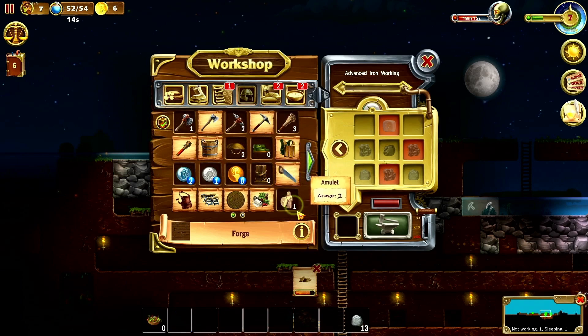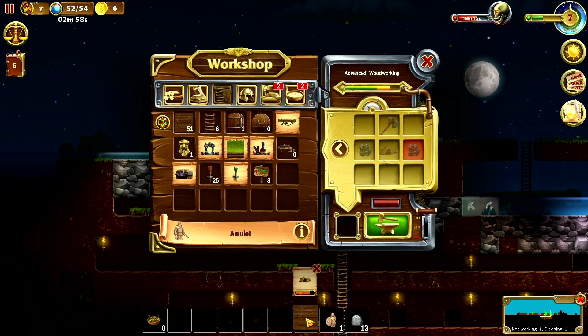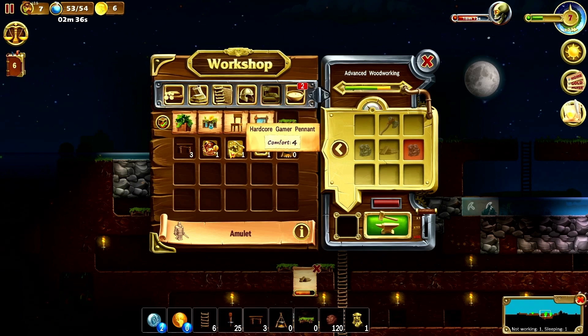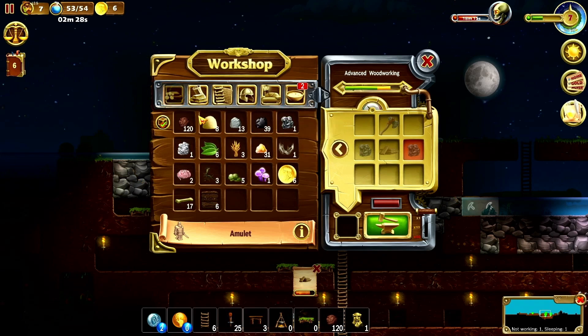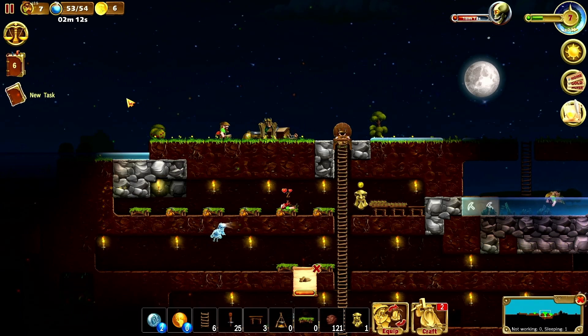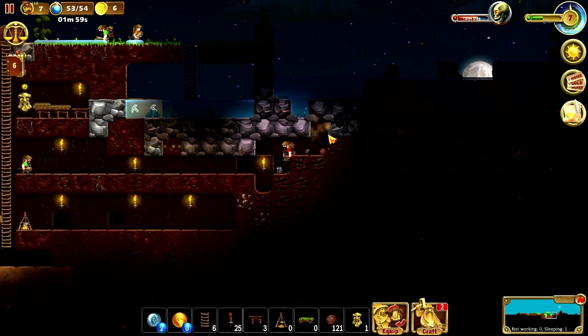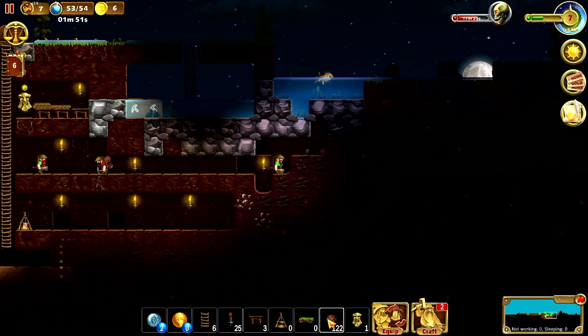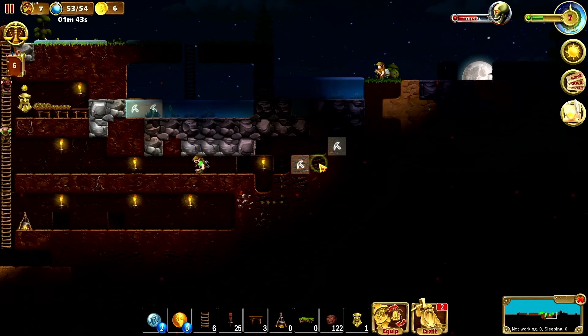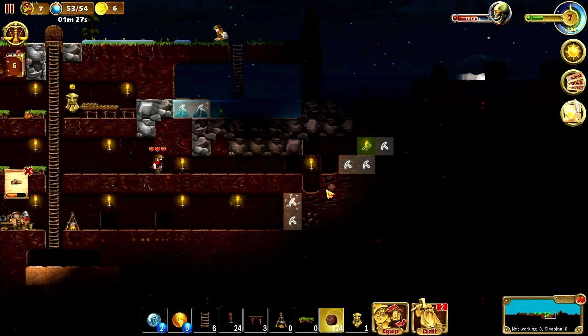To get to the forge we need water - which means we need a bucket - and some iron. We unlock iron axes and iron pickaxes - this is all good stuff. Very excited about those. We still can't build the forge because we don't have any iron. The door will be useful but we don't need it yet. Torches are okay.